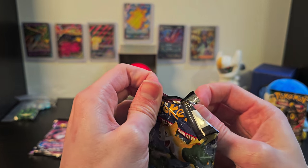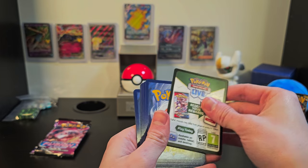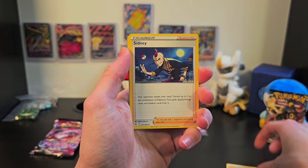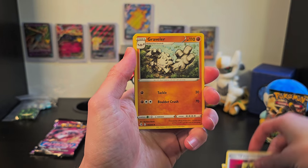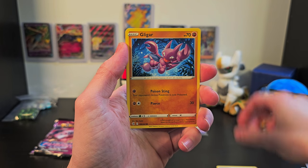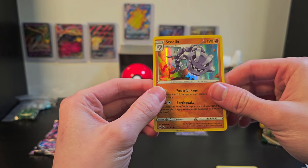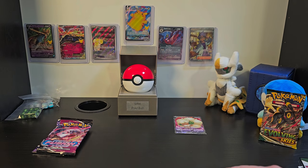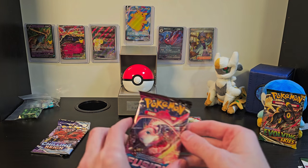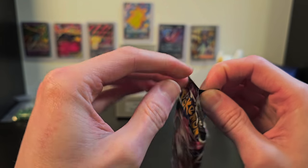Do you guys really like Mewtwo? Because he's got a soft spot in my heart — there's always space for Mewtwo. We've got energy, Sydney, a Battle VIP Pass, Graveler, Voltorb, Pansage, Cufant, Gligar, Slugma, Quick Ball, and a holo Steelix. That's a pretty nice card. I know a lot of people really like Steelix, and a nice holo is a pretty good get for Fusion Strike. Not good enough to make it onto the Wall of Fame, but still good nonetheless.